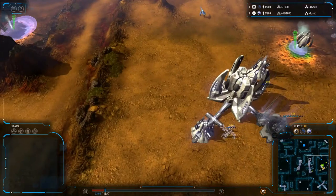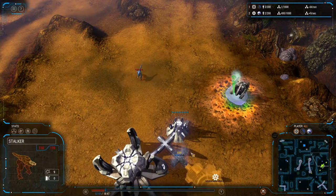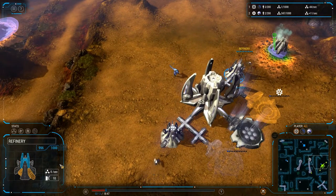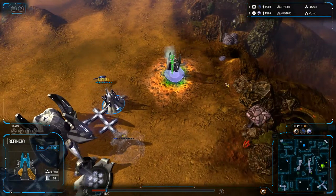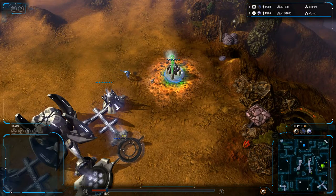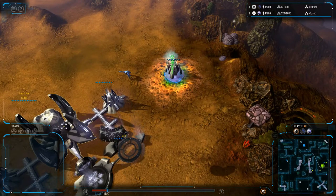Nothing too interesting just yet, but we do have a bit of a stalker coming out. Whether it be for harassment or for scouting, it does get a couple pokes on the refinery, dealing a grand total of 4 damage. Nothing too serious — getting some more hits on the extractor, trying to hit the collector, but he doesn't have enough firepower to take out the collector.